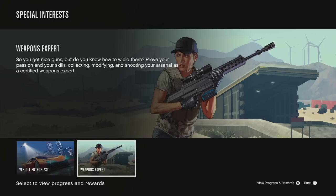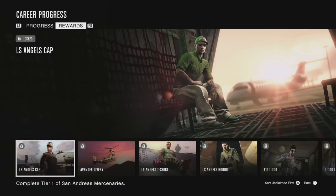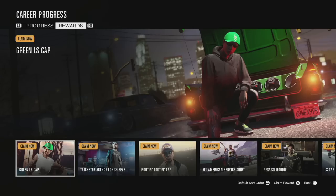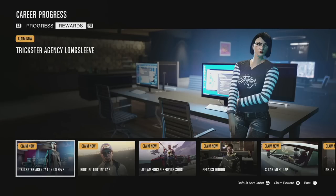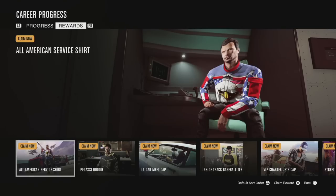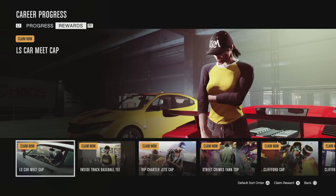Those are all the categories you can master and unlock amazing rewards in. When you start it might seem like you have a lot locked, but you can press triangle to toggle the rewards you've already unlocked. I already have a lot of stuff and I went ahead and claimed them — it basically just adds it to your inventory. I've got lots of little hats, t-shirts, service shirts, hoodies, and even the Clifford remote necklace that you wear around your neck, which I found pretty cool.